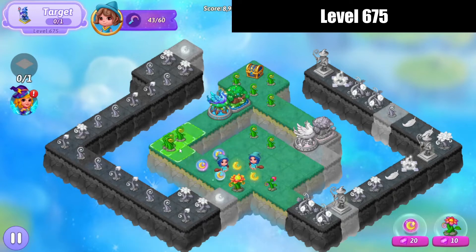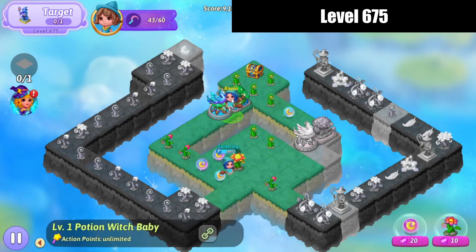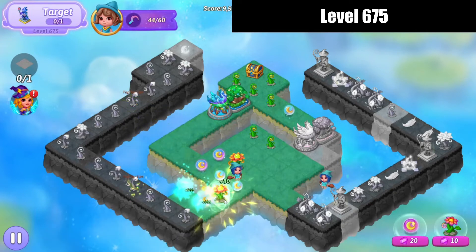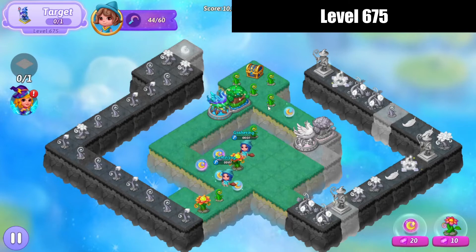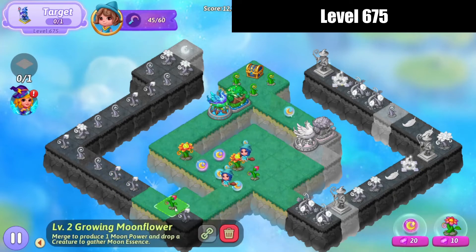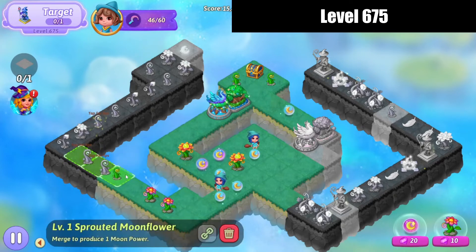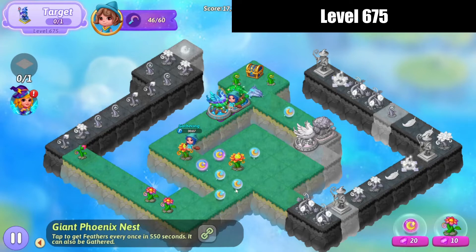Alright, we're going to 5 merge those sprouts. 3 merge those essence there — no, you don't need to be doing that. 3 merge those flowers. 3 merge those flowers. And bring some sprouts down. We'll 5 merge those. Bring that out so I can do a 5 merge with these growing flowers. Bring a sprout down. Bring one over — no, you're not doing that.